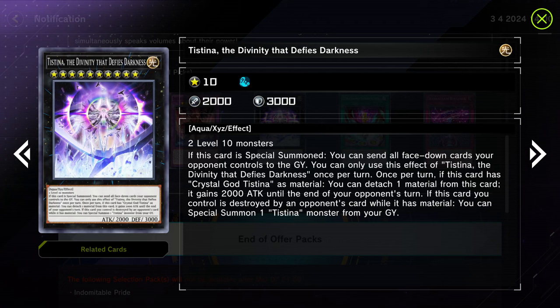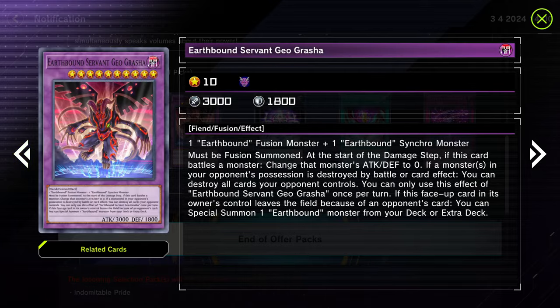Then we have this card — I think this is one of those newer cards that just didn't get any shine in the TCG. I haven't seen any play on this, but this is Testina the Divinity that Defies Darkness. Once per turn, if this card has Crystal God Testina as a material, you can detach one material from this card and gain 2000 attack until the end of the turn — putting it at 4000. And if this monster is destroyed by an opponent's card while it has a material, you can special summon one Testina monster from the graveyard.